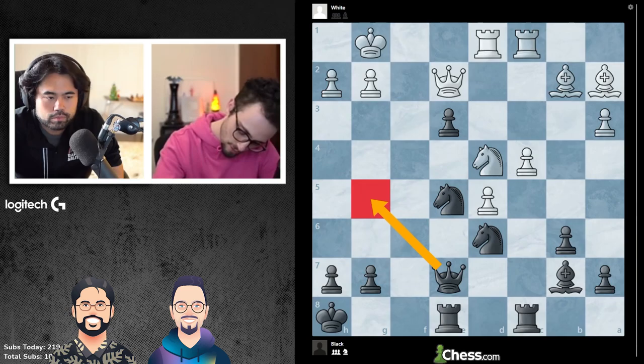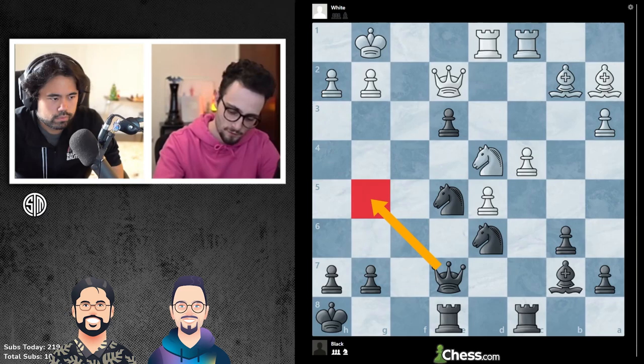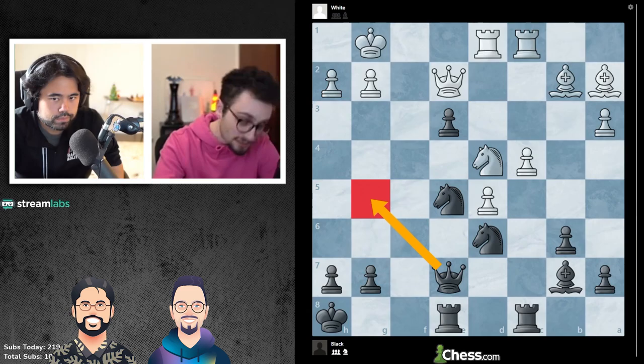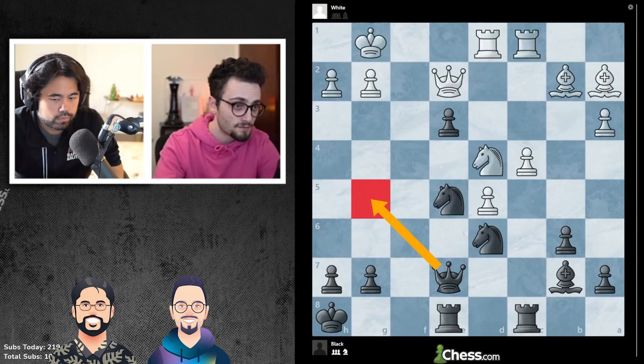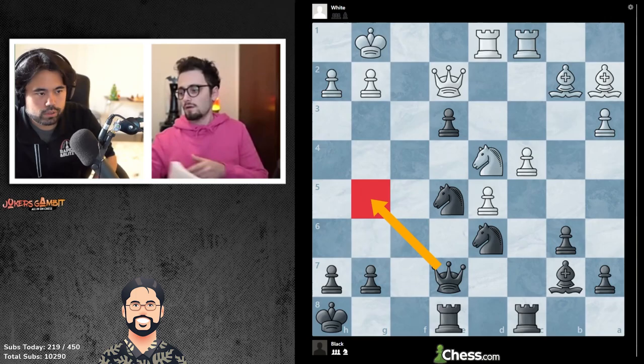White pieces: pawns on a2, h2, f3, and h4. King on f2. Queen on c2. Rooks on g5 and b7. Knight on d4. Black has king g8, queen d6, knight h5, rooks on d3 and e8, and pawns on a5, d5, and g7. This is white to move.